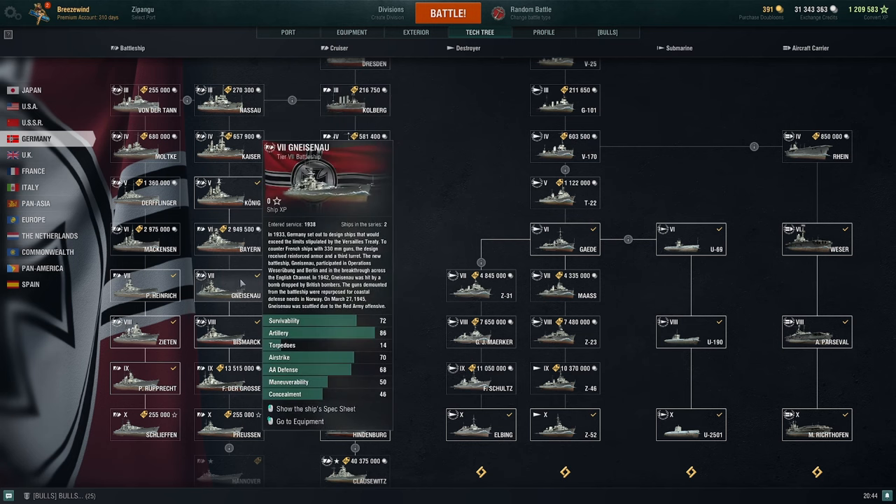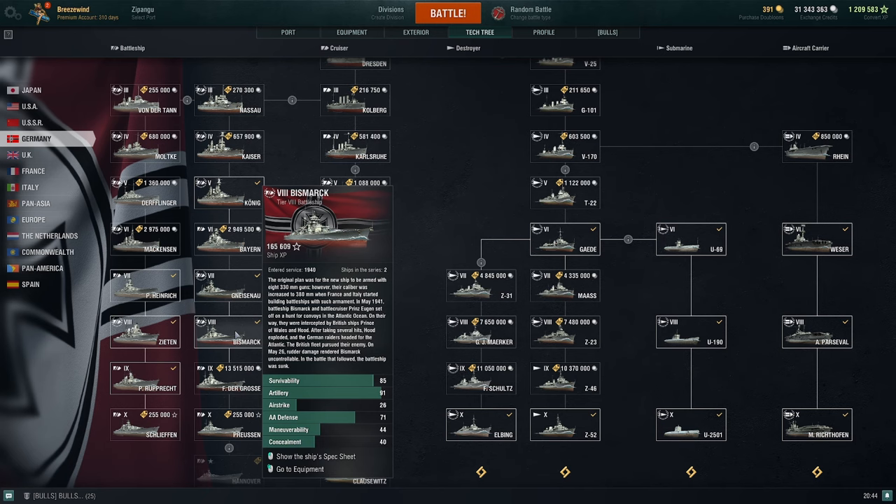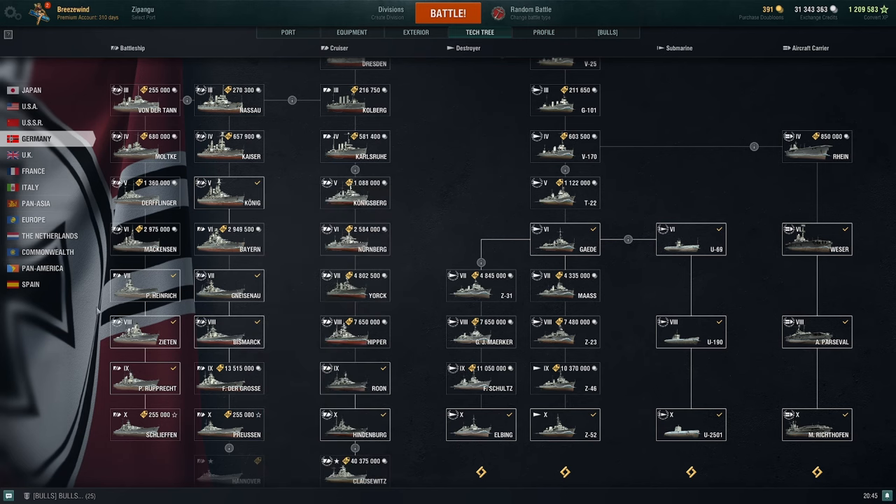From the Gneisenau onwards you get more of the brawling type of battleships. Gneisenau, which was at the time a pretty fast battleship, has torpedoes. But what was weird is that after that you get to Bismarck, which loses the torps but gets decent secondary guns. To address that, Wargaming dedicated a full battlecruiser line with good secondary guns, so it's up to you which one to choose.